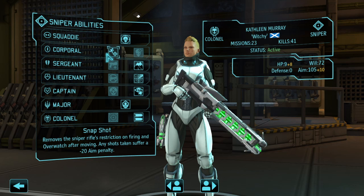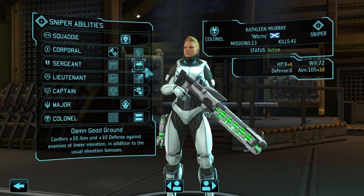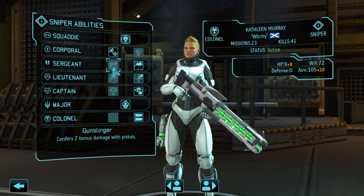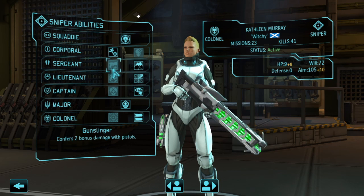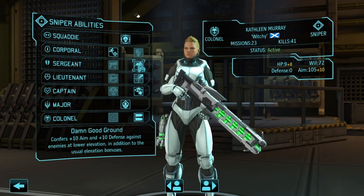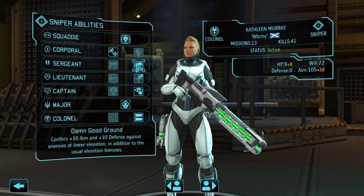Snapshot also works really well with some of the later abilities, which we'll get to in a bit. As for Sergeant, I went with Damn Good Ground for this playthrough. If someone wanted to put time and resources into researching plasma pistols and improving them through the Foundry, that might work as part of your combat strategy, but I would definitely recommend Damn Good Ground since I keep my sniper far away and let my support, heavies, and assault do more of the close combat fighting.